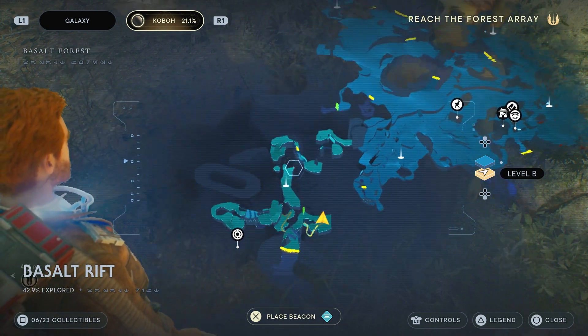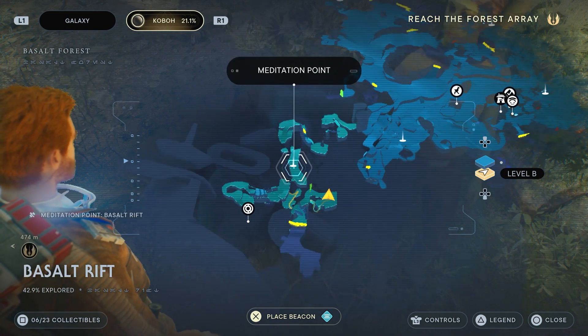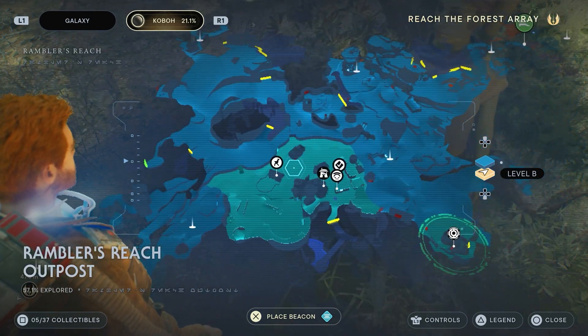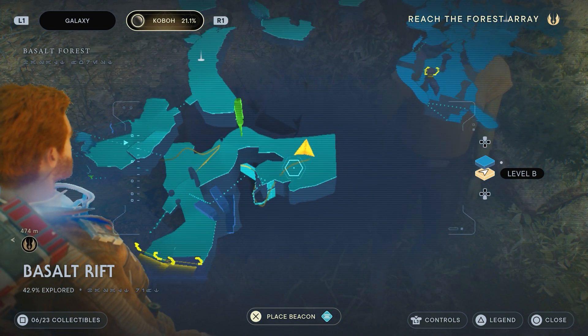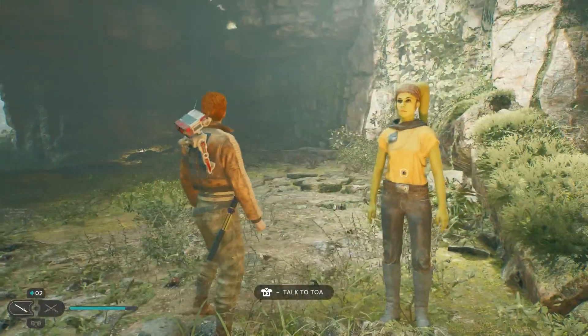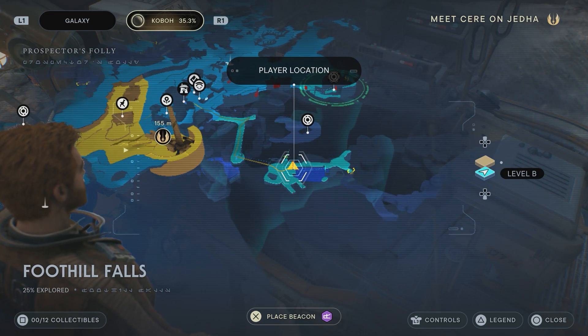Next we'll recruit Toa. I'm doing this in the order I got them, by the way. You can find her in the Basalt Rift at the Basalt Rift meditation point. You'll probably also see her during one of the main quests, so if you missed her just wait for that. Once you find her, talk to her — she'll give you a side quest to find a meditation chamber, which you might have already found. Then she'll head to Rambler's Reach and you can find her in the cantina.